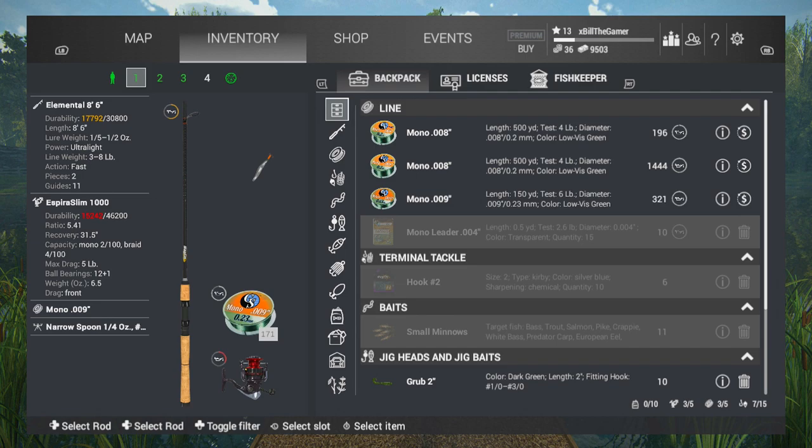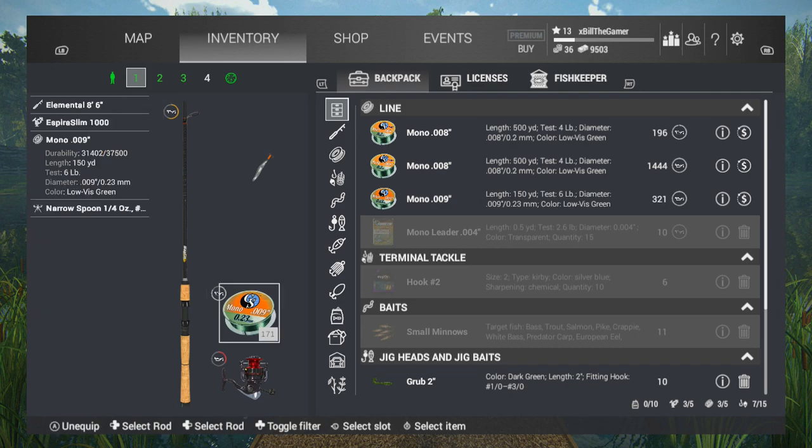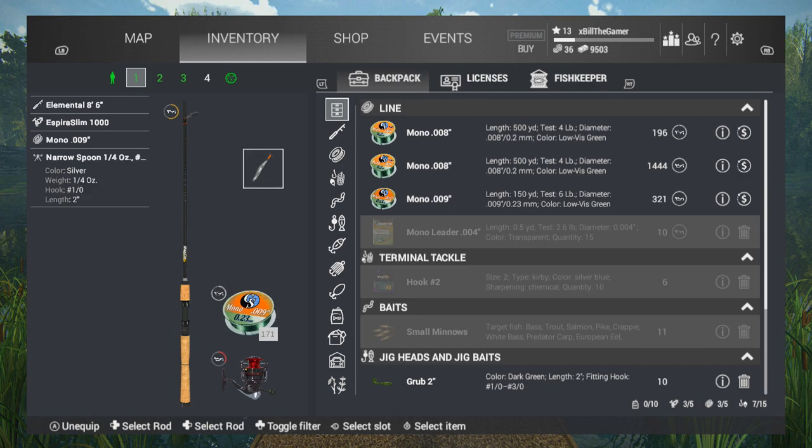You can see how much of a battering my gear has taken. We've got the Elemental 8-foot-6 rod, the Espera Slim 1000 reel, then I have the mono 0.23mm — so it's the 0.009 — it's got a 6lb test on it, the 150-yard variant, because that's the first one you unlock. And we're using the narrow spoon quarter ounce with a 1.0 hook.